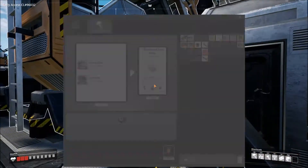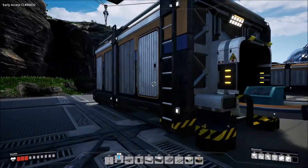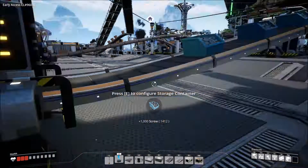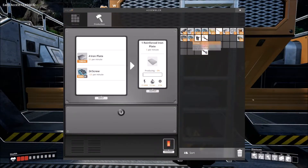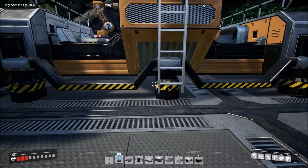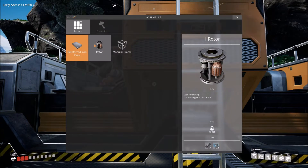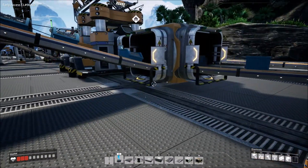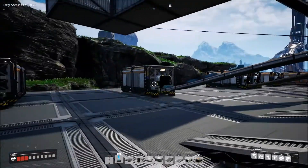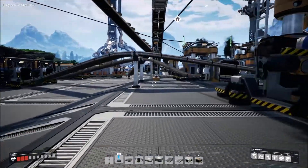Why is this going so slow? Okay, screws — you know what I'm gonna do, I'm gonna dump it in here and work out the logistics problem with that later. Dump that in there. So what do I need to make rotors? Okay, so I need screws and iron rods. What we should do is cancel the storage of them for right now and put another assembler here and do iron rods and screws — iron rods are right there.